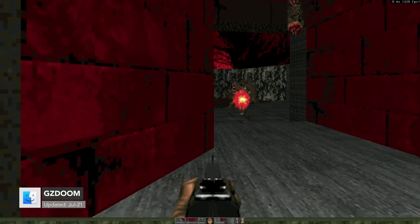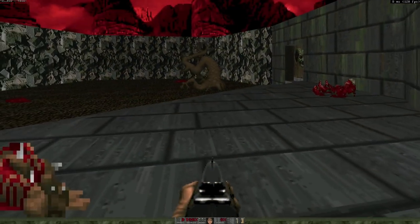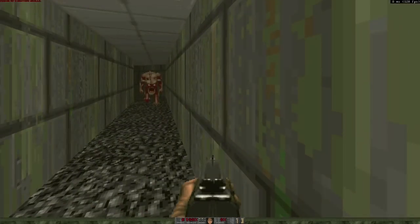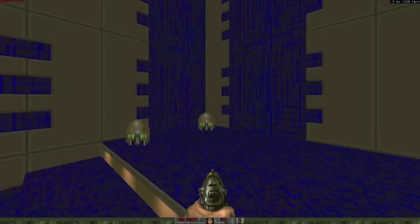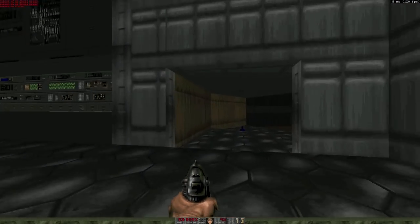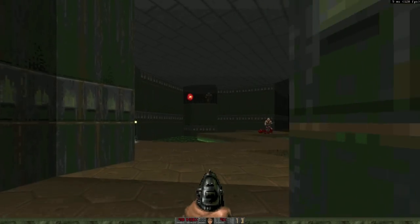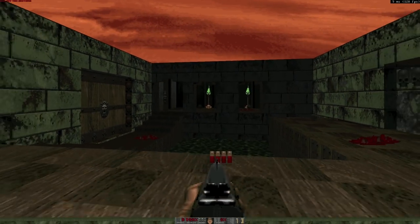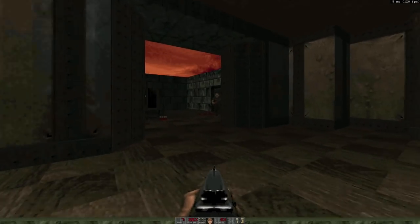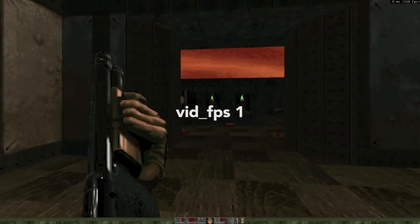As important as it is to make noise for AAA games on M1 or small indie games being updated to the ARM architecture, I think it's more important to see these classic Mac games, which are now open source, being updated for modern Mac hardware. Originally, GZ Doom was running under OpenGL and was 32-bit. But then in 2020 it was updated to 64-bit, and then in July 2021 this Doom source port was updated to ARM, with support for MoltenVK running on top of the Metal API. So far, it's the only native M1 game that actually supports Vulkan. If you want to see what FPS the game is hitting, open the console and type in vid_fps1.